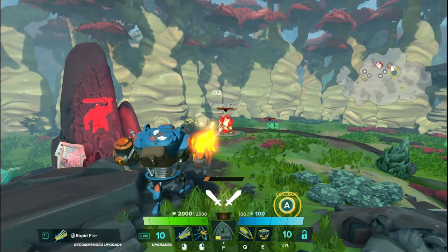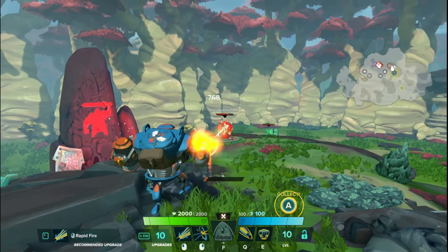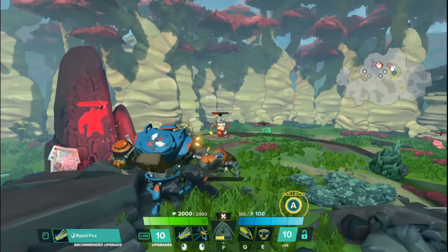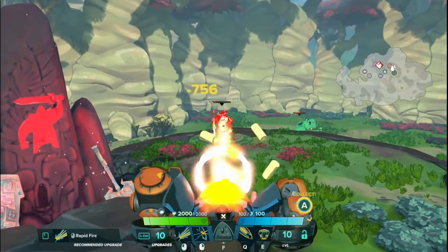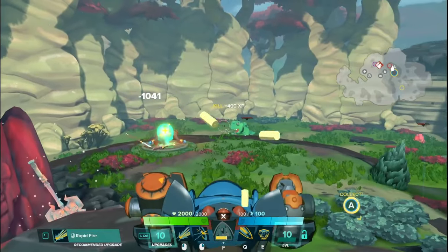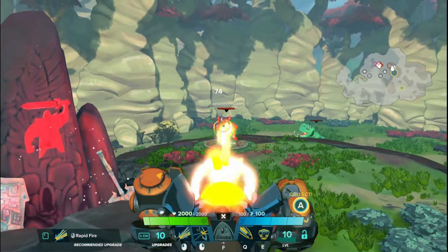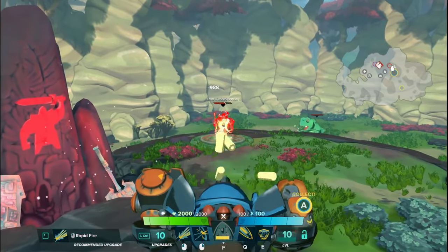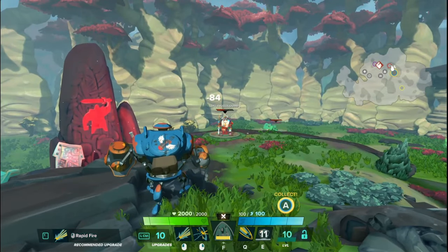For HK, the recoil on his LMB has been dramatically reduced. You may remember from the basics video that just holding your mouse still would have it drift upwards over time. Right now it just does a little janky small back-and-forth nudge. This applies to both fortified and unfortified — it's much more noticeable unfortified. Fortified doesn't change all that much because he already had dramatically reduced recoil. But this is actually a really big buff for HK.